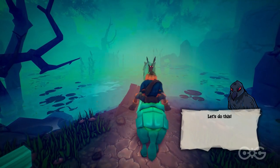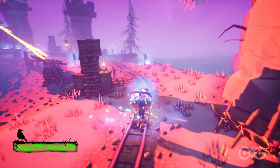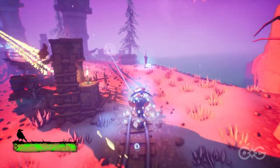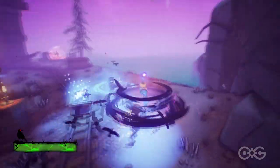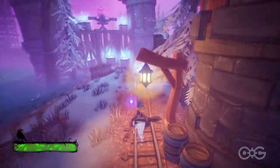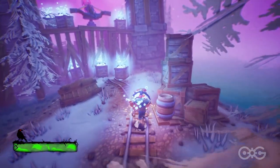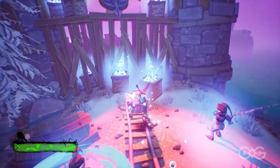As the genre typically features, Pumpkin Jack's gameplay loop revolves around exploration, platforming, collecting collectibles, and fighting enemies. The game's demo is linear, and players must navigate through the level to reach the level's boss. Within the demo, I was armed with a shovel and assisted by a crow, which acted as both a ranged attack as well as a navigation tool.